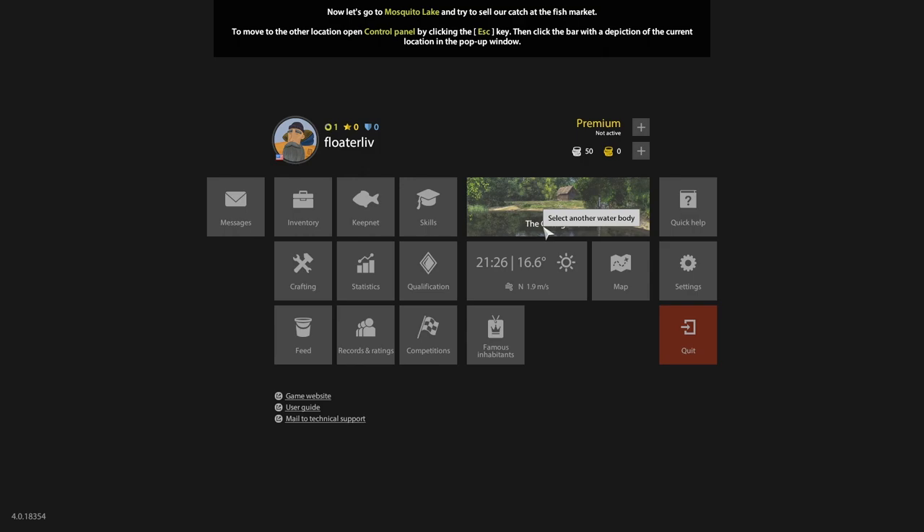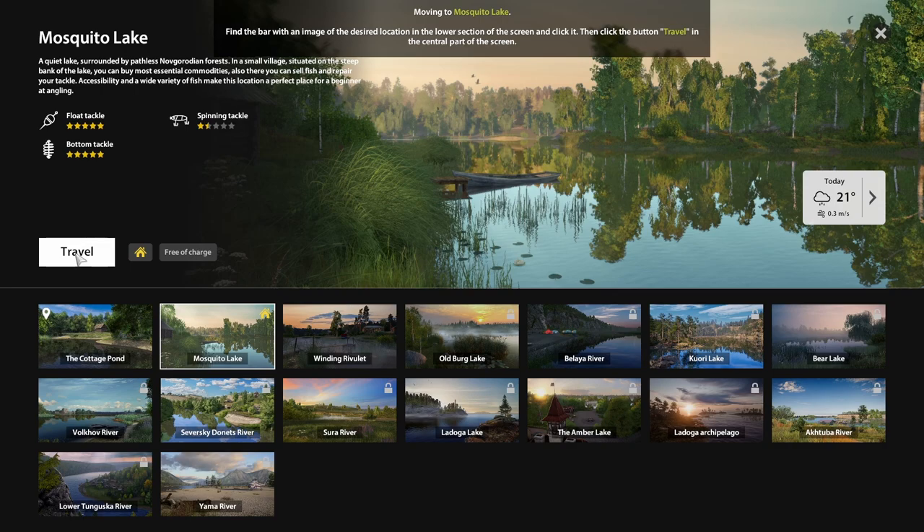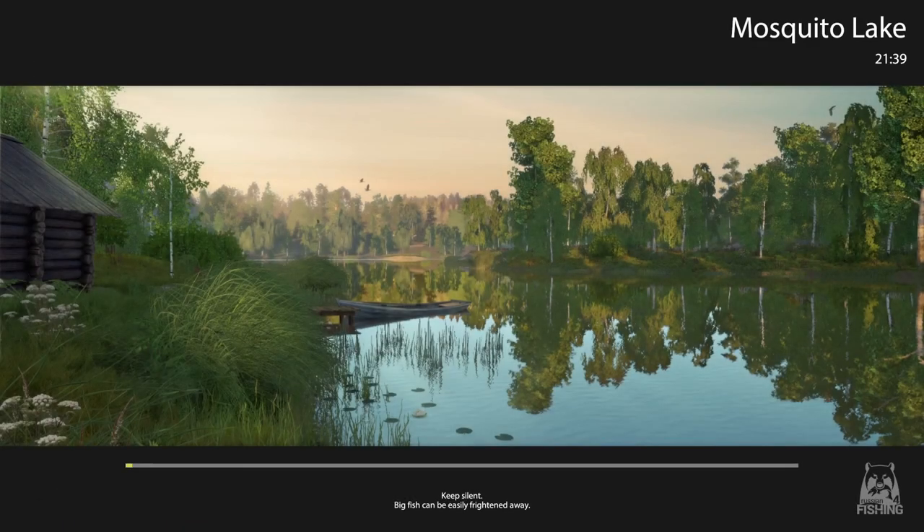Now the game wants you to move away from Cottage Pond — you barely ever fish there, it's just a starter lake. They want you to move over to Mosquito. Here are all the lakes that open up as you progress, and you can see the lock symbol on some of them. You unlock these through your XP. The first three are free, and the first two you'll spend a lot of time at are Mosquito and Winding Rivulet.